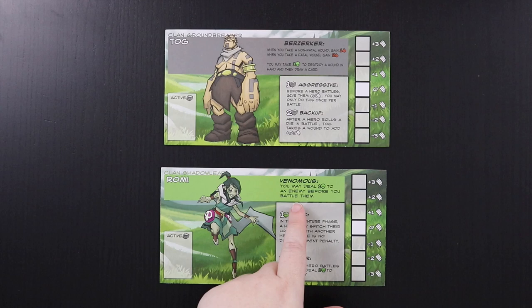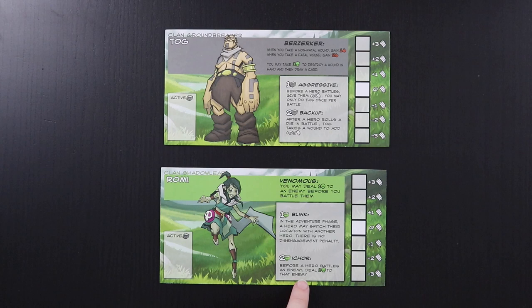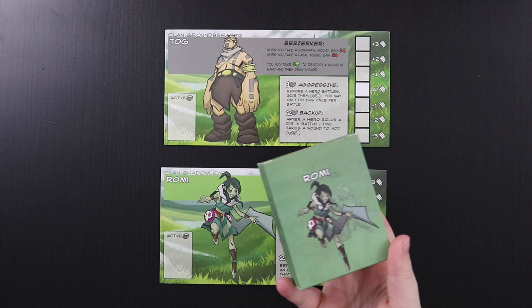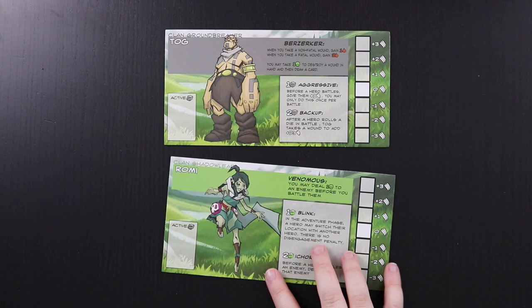Romi is from Clan Shadowleaf. Her skill is that she's venomous, so before she battles an enemy she can do some poison damage to it. She allows heroes to switch locations if you pay magic, and she can also deal additional poison before other heroes battle an enemy — basically she has some roguelike poisoning skills. He's a straight-up berserker. These cards are also double-sided so you can choose what variation of hero from a specific clan you want to play, but we're going to go with Tog and Romi for this game.